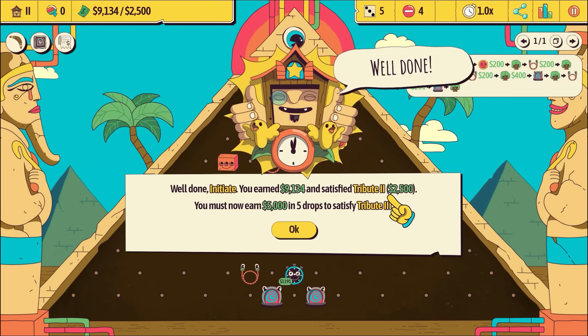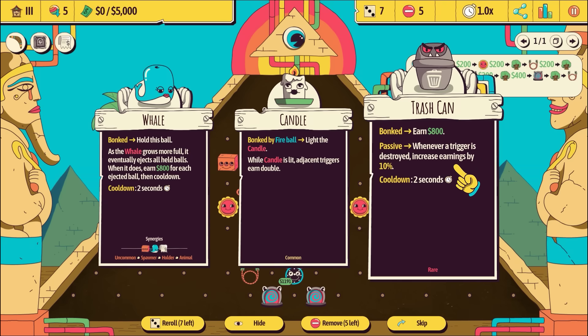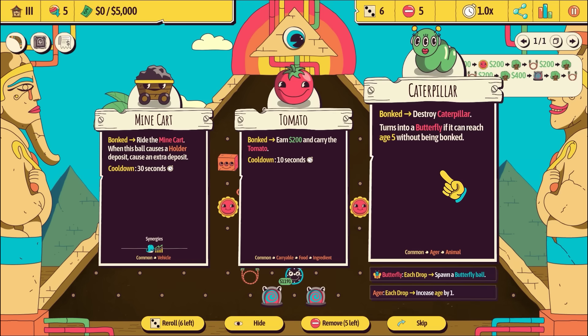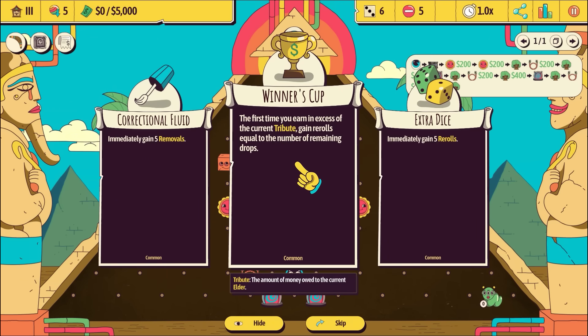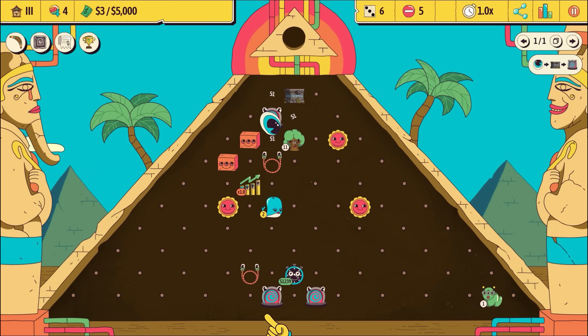We earned 9,000 and we only need 2.5 - 5,000 is the next level. A trash can - when bonked, earn 800. Passive: whenever a trigger is destroyed, increase the earnings. We've got rerolls. Earn some money if we have a tomato. If bonked, destroy the caterpillar, otherwise it turns into a butterfly after five. If we put you in the corner, gain five removals. Let's go with the winner's cup because we're pretty good at hitting our targets.